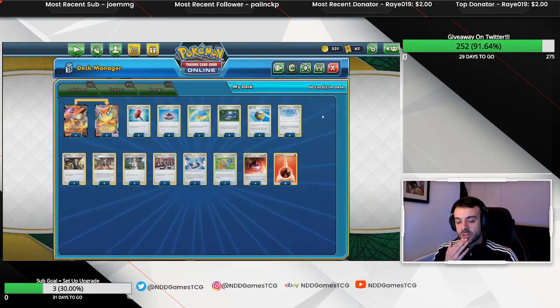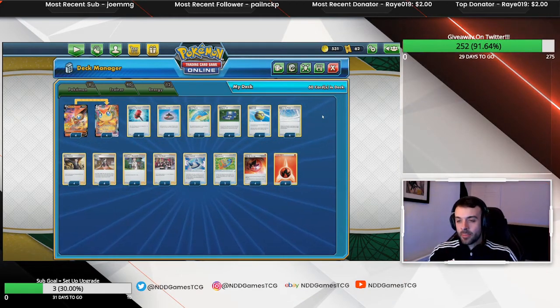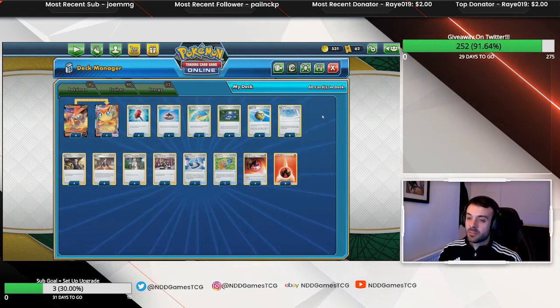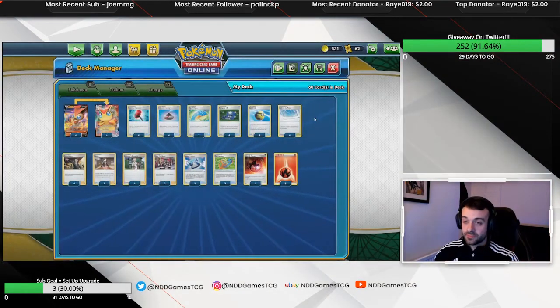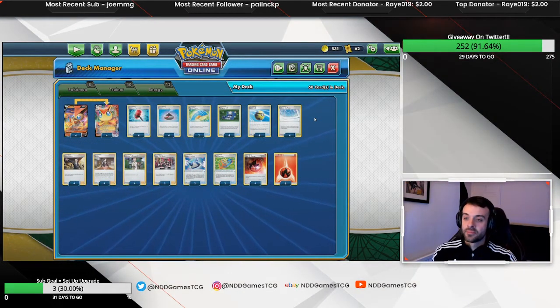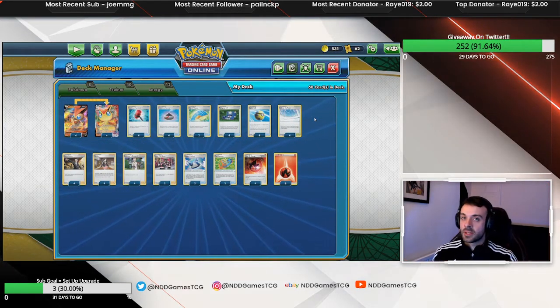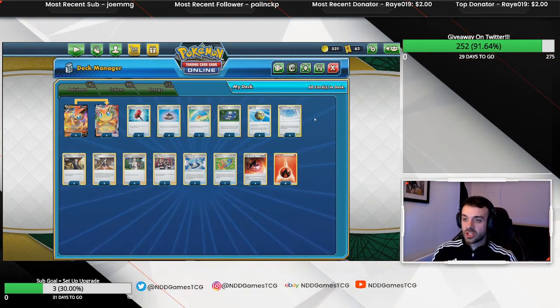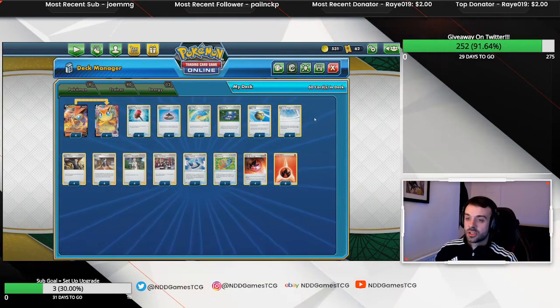I was originally going to play one Fan of Waves and a Tool Scrapper, but two Fan of Waves works because with Dragonpult so popular it hits Horror Energy, and it also hits Weakness Energy from the Steel archetype. It can be quite a blowout, which is why we play two copies.